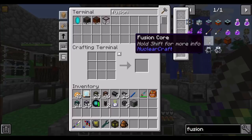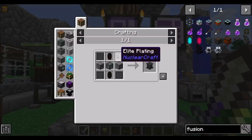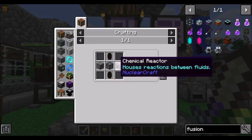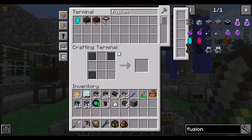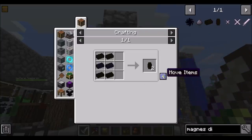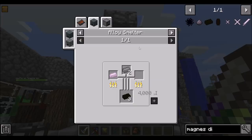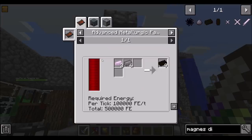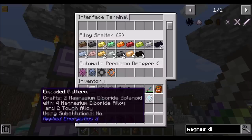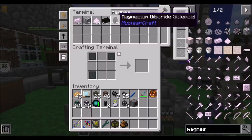So the fusion core is the center of the whole setup — the central part of the multi-block reactor. To make one we're going to need another elite plating, two chemical reactors, a machine chassis, and one of those magnesium diboride components. Magnesium diboride is made from magnesium and boride in an alloy smelter — easy enough. So we should be able to get our magnesium diboride sorted.